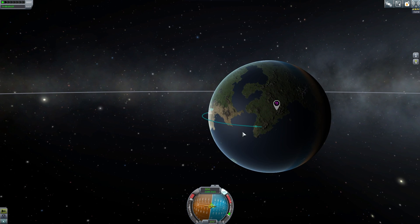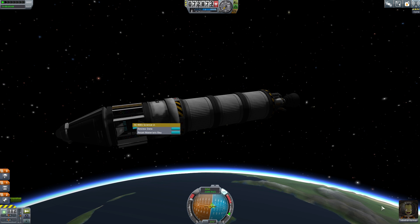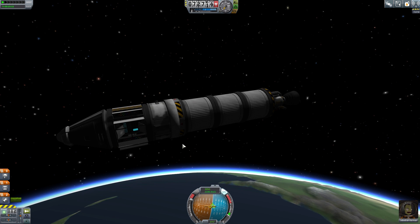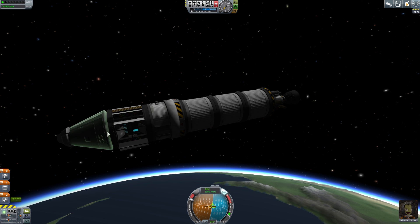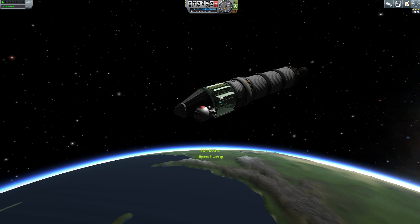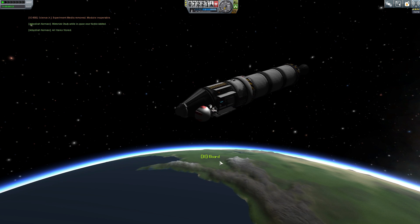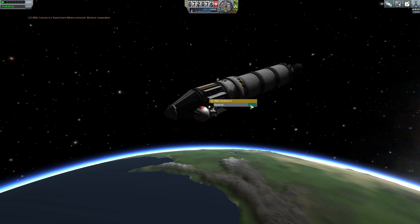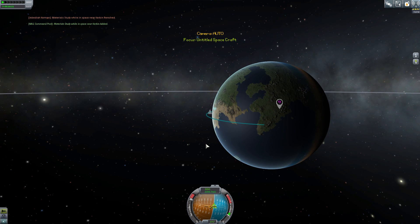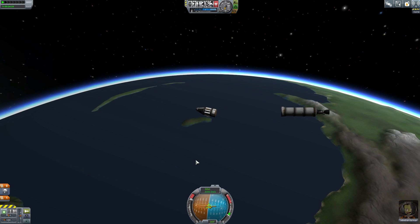Let's do a quick EVA — hit F5 for a quick save first, always quick save. Grabbing on, collecting this data just in case. Only scientist crew members can restore experiments — interesting. Let's hit B to board and fast forward through the atmosphere. First, let's decouple and get rid of that heavy weight — get that away from us, we don't need that dragging us down.